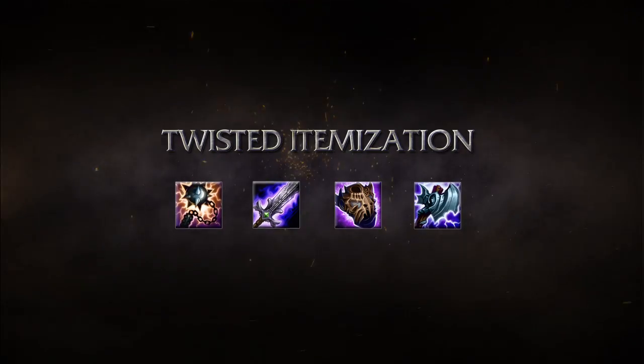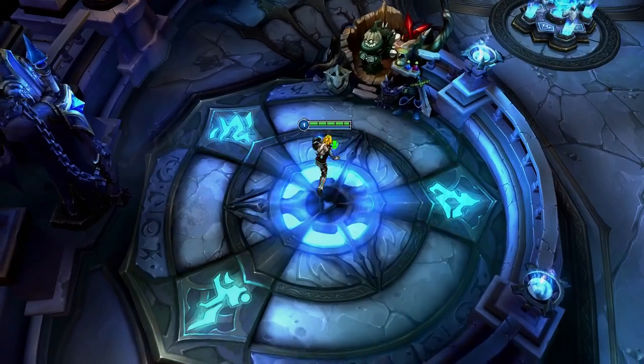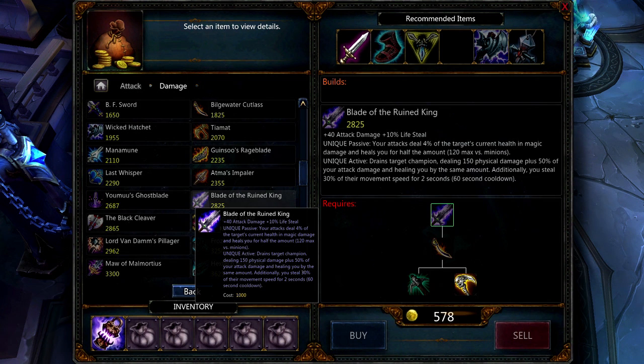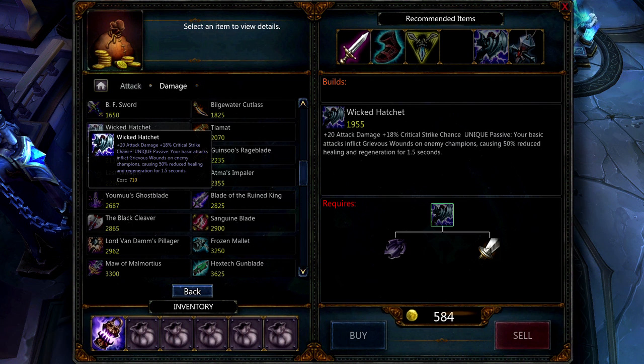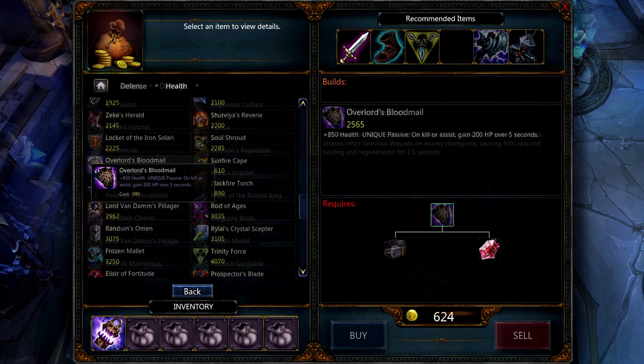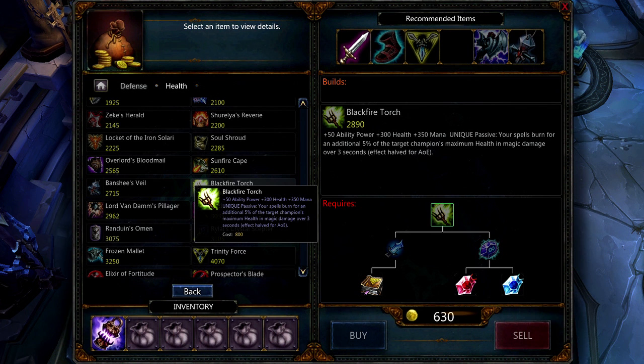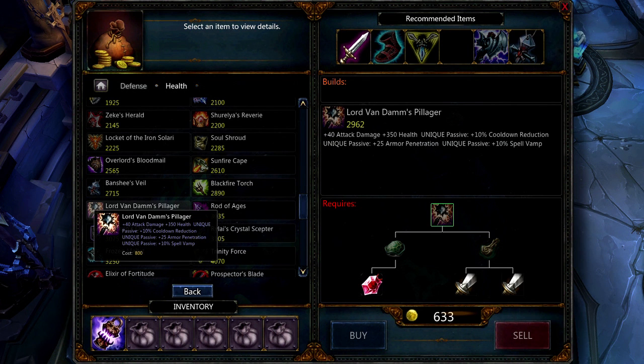Champion balance is going to be a bit different when there's only three players on each team, so to make a better 3-on-3 experience, our shopkeepers are coming with a new combination of items from Summoner's Rift, Dominion, and even new ones exclusive to Twisted Treeline. These new items include unique elixirs with powerful effects, modified versions of familiar items, and brand new ones with effects you haven't seen before.